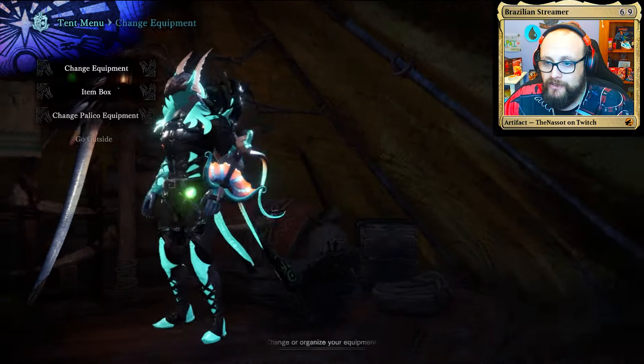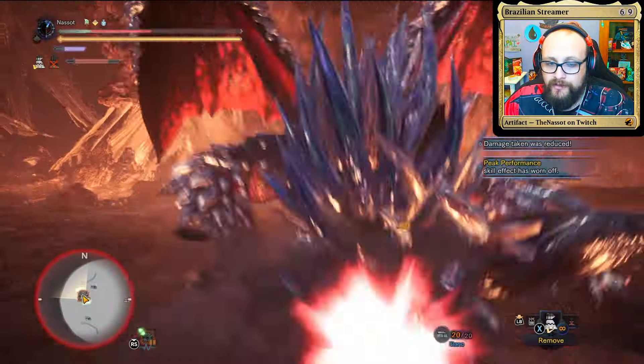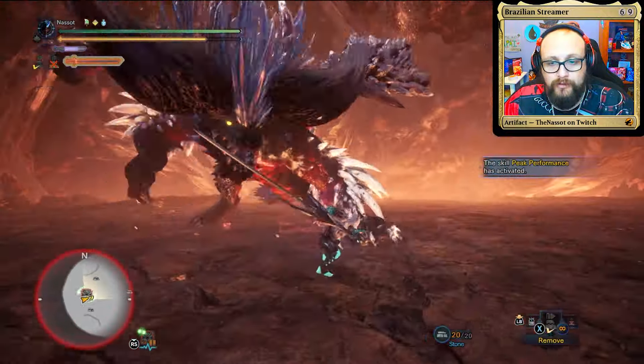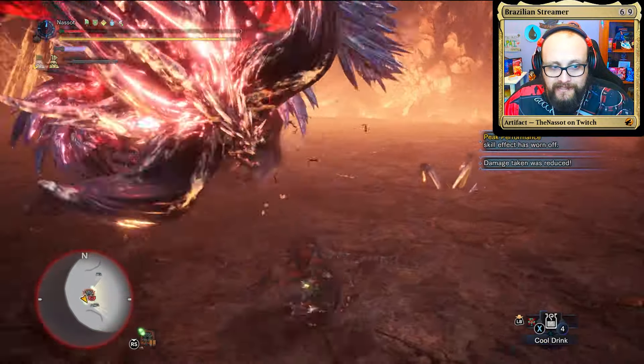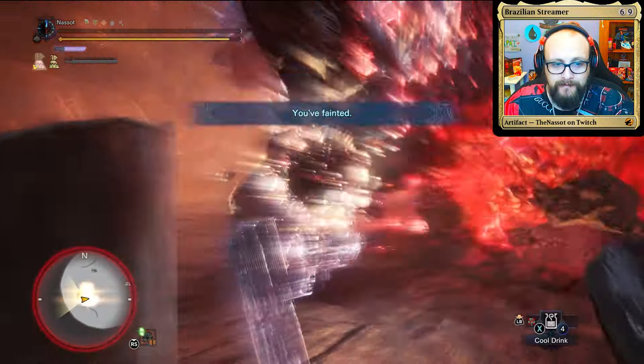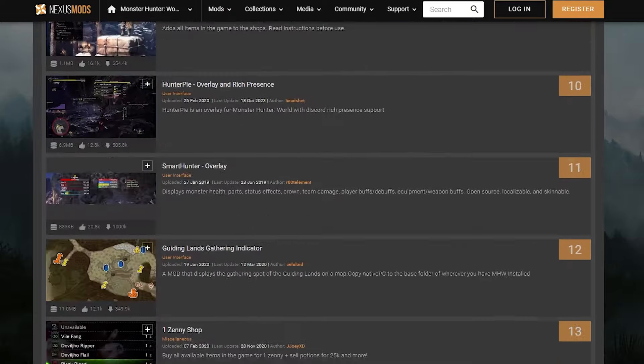When facing Devil Jin Nergigante, my recommendation is that you prioritize defense, using armor that provides good resistance to all elements. Also try to use weapons that deal raw damage. Watch out for its enhanced abilities, as it's faster and deadlier than anything you have ever faced. All more information can be found on the Nexus. See you guys in the next video.